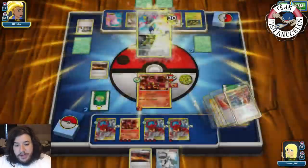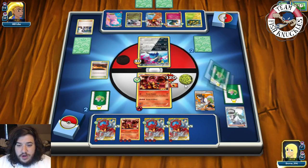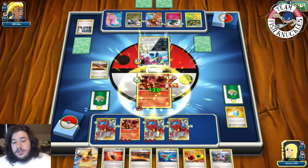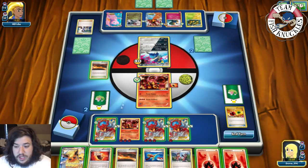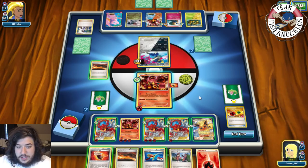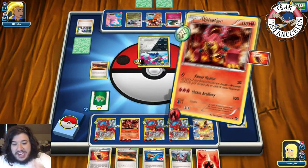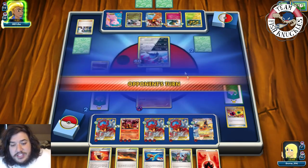Opponent draws and a Poniard comes out but now has a two retreat cost, making it even harder to retreat. On our turn we get a Sycamore — discard hand, draw seven new cards. We find an Energy Retrieval. We Max Potion the active to heal all damage, use Energy Retrieval for two Fires, put down Flareon EX, and attach a Fire Energy to the active.